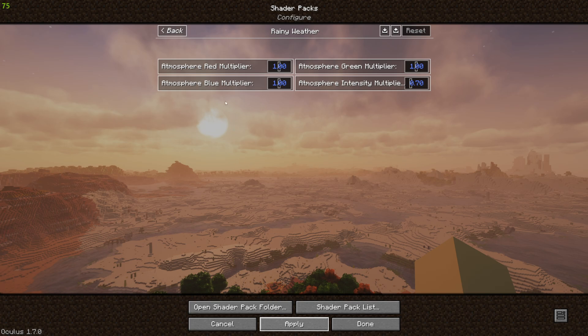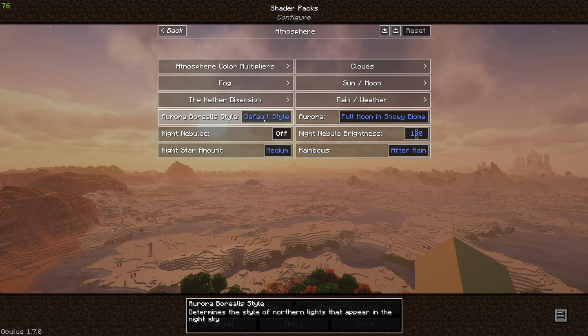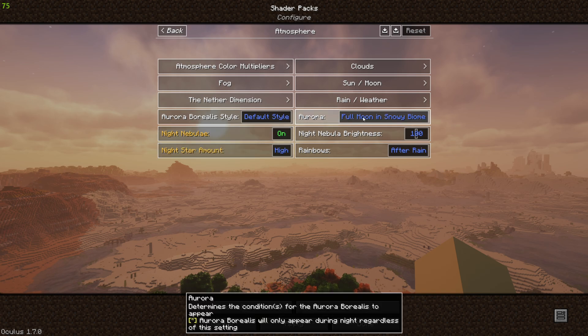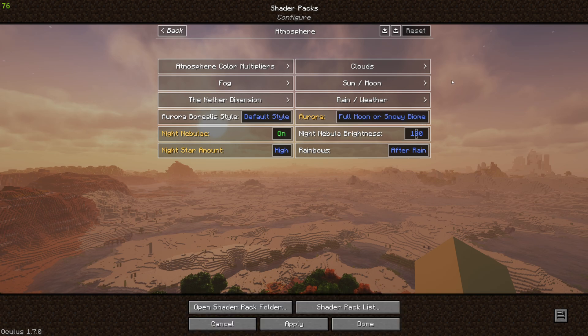Boom — we just got more red, we got a nice defined sun back here. That's what we like to see. I don't change the nether settings — they're perfectly fine the way they are. Our aurora borealis we're going to leave on default. Night nebula, we're going to turn on. We're going to change our night star amount to high. If you like the auroras, you want to change this to full moon or snowy biome. You could always change it to every night, but then that's not as much fun. You can do full moon or snowy biome — so if you're in a snowy biome you'll always get the aurora, or on a full moon you'll get the aurora.